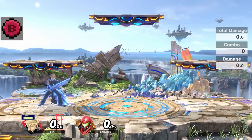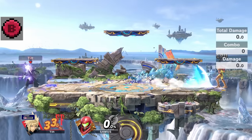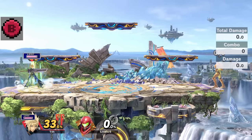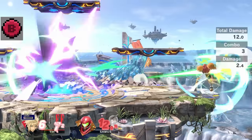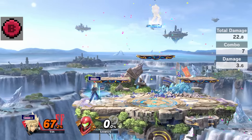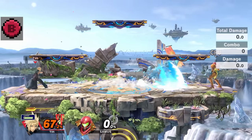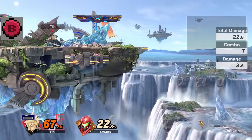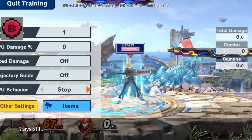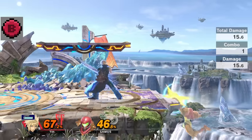Limit Break in general increases Cloud's speed and makes him fall faster, but it also makes all his specials much better. Limit Blade Beam travels through most projectiles — things like Samus's missiles, Villager projectiles, and most importantly Pikachu and Pichu stuff. This move can catch opponents off guard very effectively and snatch a kill when they least expect it. It can also be used for edge guarding by running off the stage, turning Cloud around, and shooting it back at the stage to catch opponents recovering.